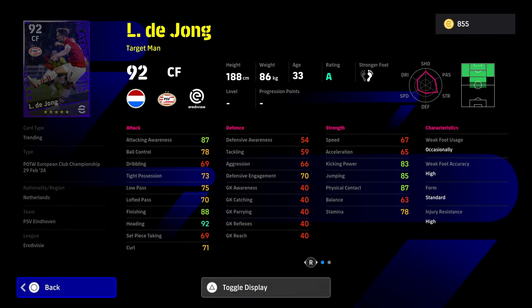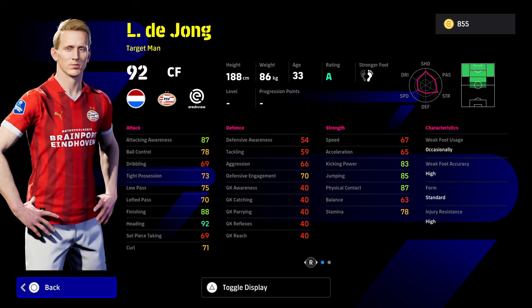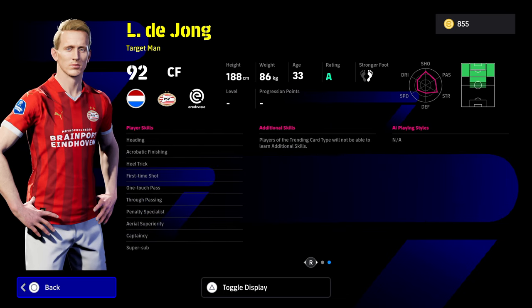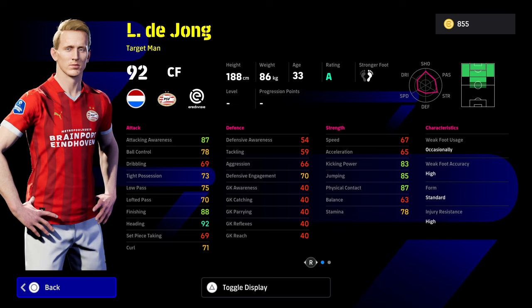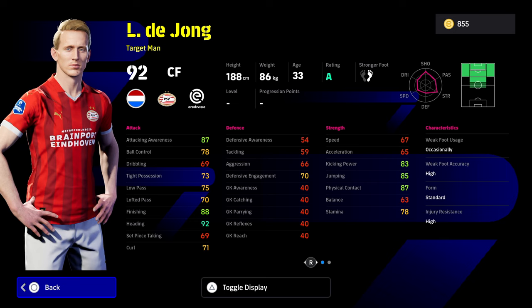Luke de Jong is down as a target man and he's got one touch pass, true passing, captaincy, super sub, first time shot, acrobatic finishing, heading — he's been bagging goals for PSV, scored another hat trick there, that's why he got this Player of the Week card. But honestly, these target man cards — unless you are really, really playing to their strengths, there is honestly no point in using them.